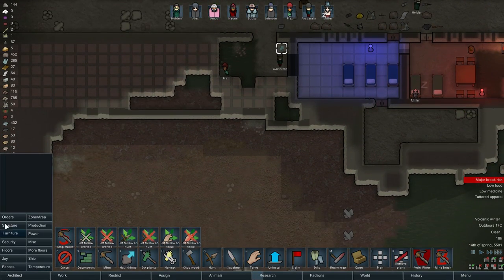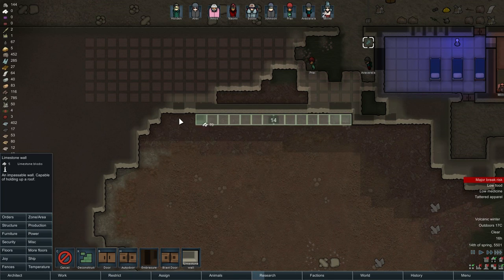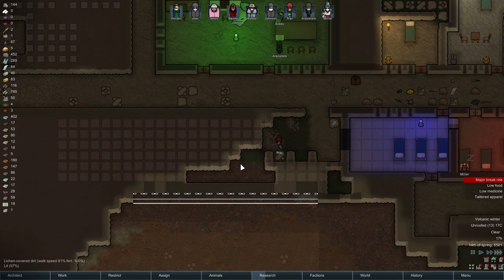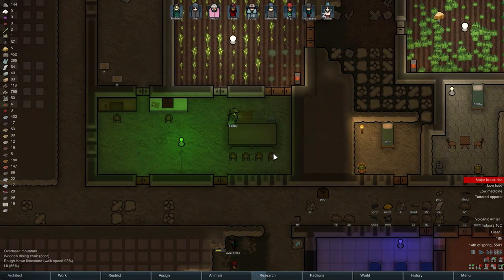Okay, this is done. Now we need structure. We were working on limestone, I believe. We'll still have a bunch of that. Just give me another wall here — just another brick in the wall. Bob is building more chairs. It's good to know.